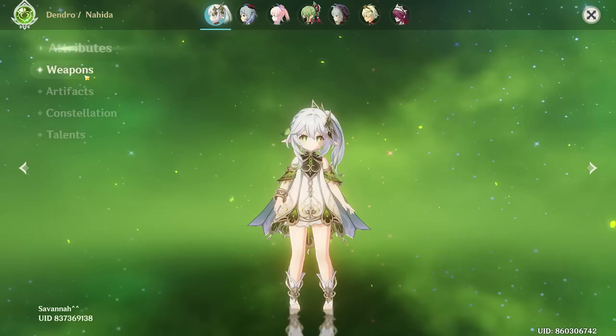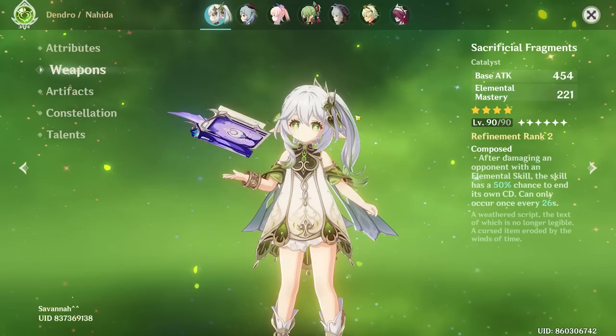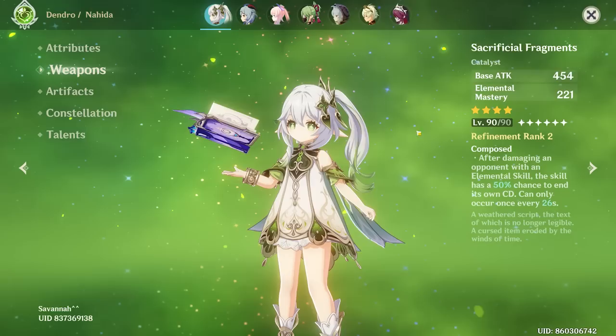This is clearly a reaction-based Nahida. Let's check the weapon — I imagine it's probably her signature, but it's Sacrificial Fragments. That's free-to-play or maybe medium spender. Definitely not a whale weapon, but I think this is the highest EM weapon in the game for free-to-play slash low spenders. This is a very, very good option.